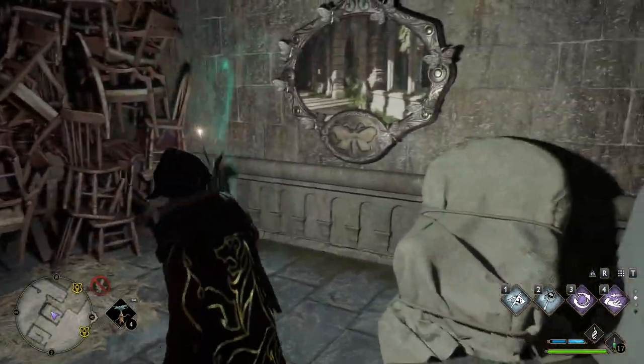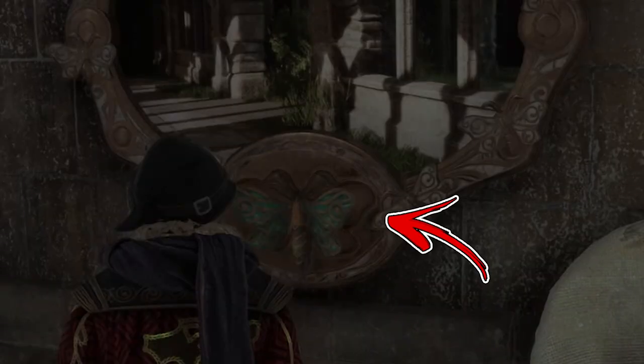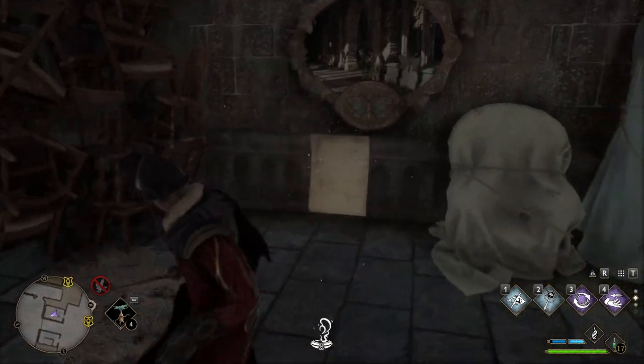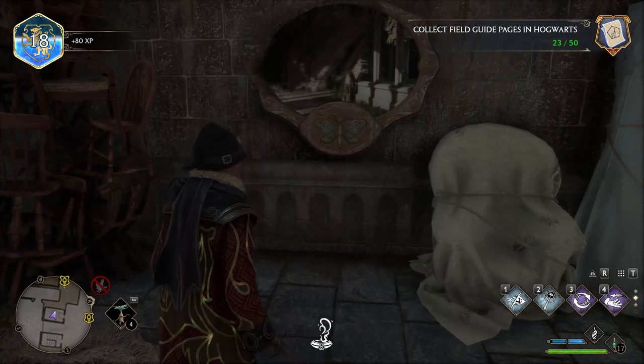Once there, in front of it you have to release the spell and the moth will position itself on its bottom. A few seconds after, the painting will disappear and in front of it will appear a field guide page that you can now collect.